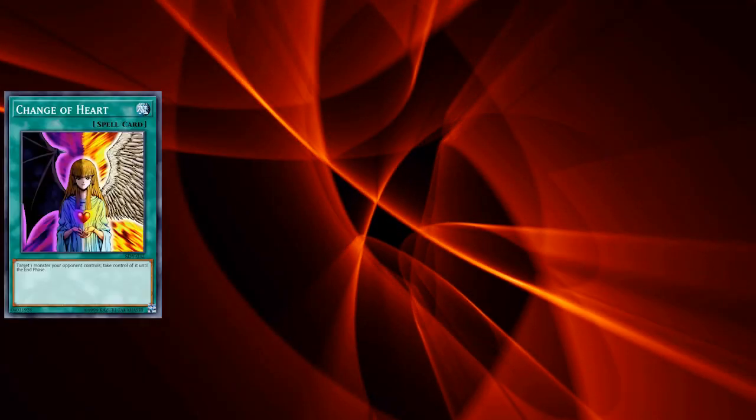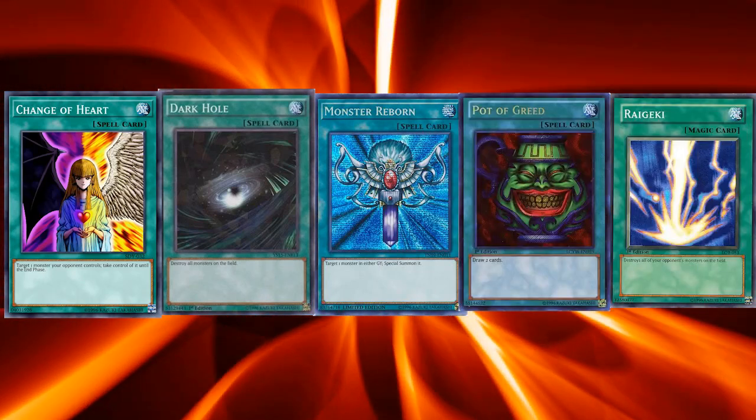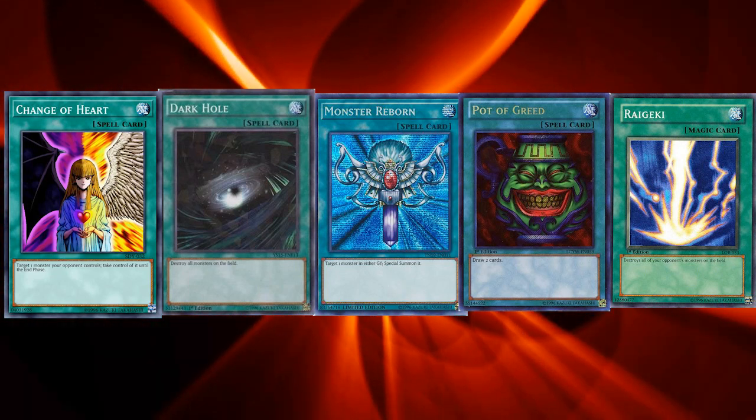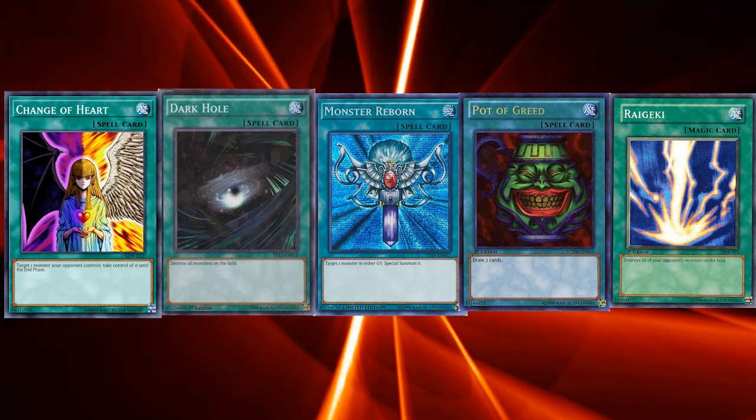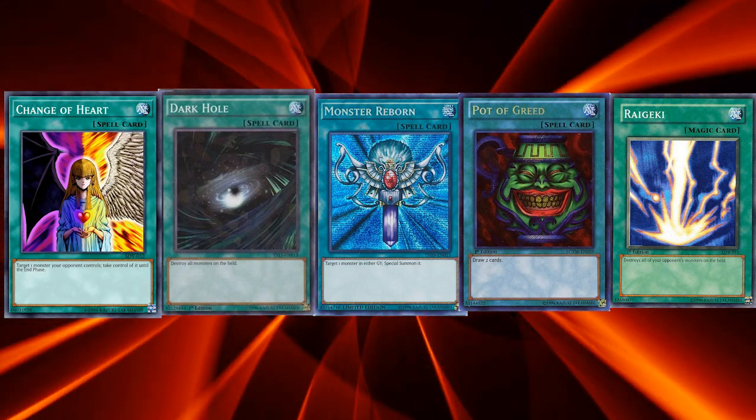The five spell cards that were limited are Change of Heart, Dark Hole, Monster Reborn, Pot of Greed, and Raigeki. These were basically the first ever power spell cards of the game. You had OTK potential with Change of Heart and Monster Reborn, board wipes with Dark Hole and Raigeki, and draw power with Pot of Greed.